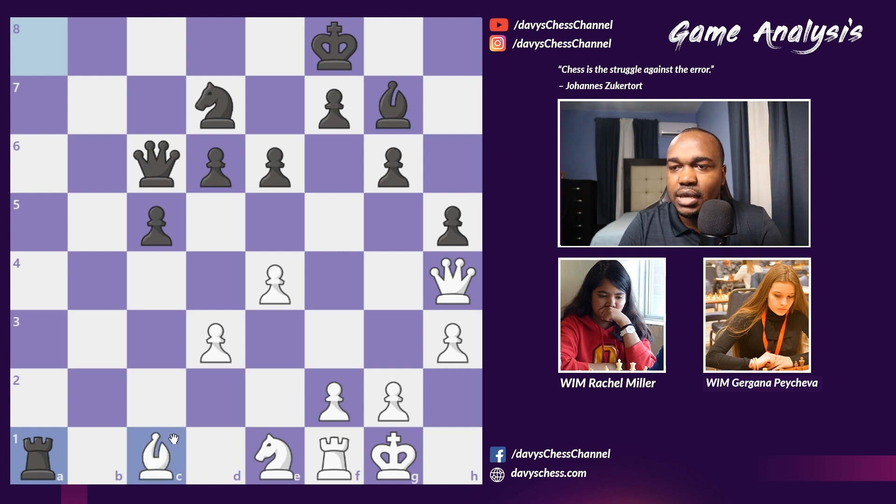It was in this position that Gargana played Rook a1, attacking the king and the bishop. Now it is Rachel's move, and she has a winning move right here — Queen d8 checkmate! To note, the players are playing three plus two, so we can forgive missing such moves. But missing that mating move could haunt her. She played Knight f3 instead.